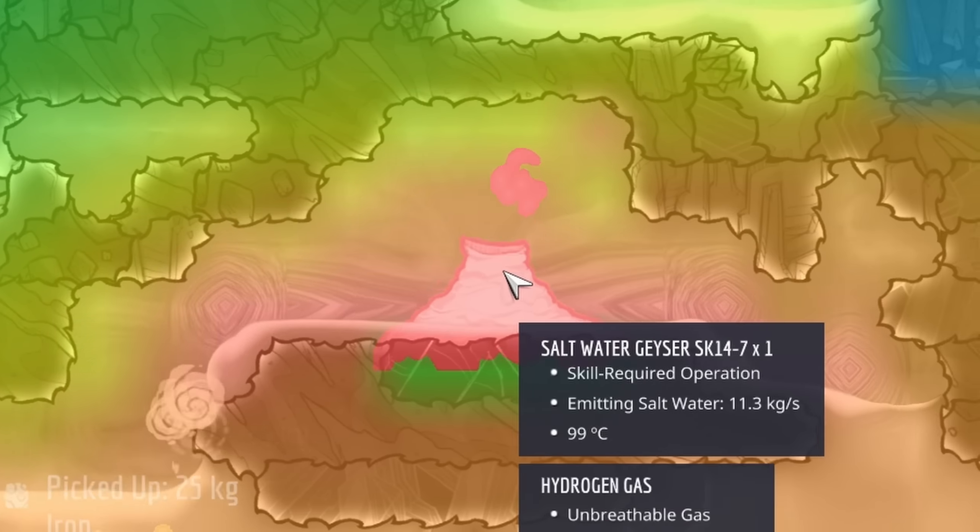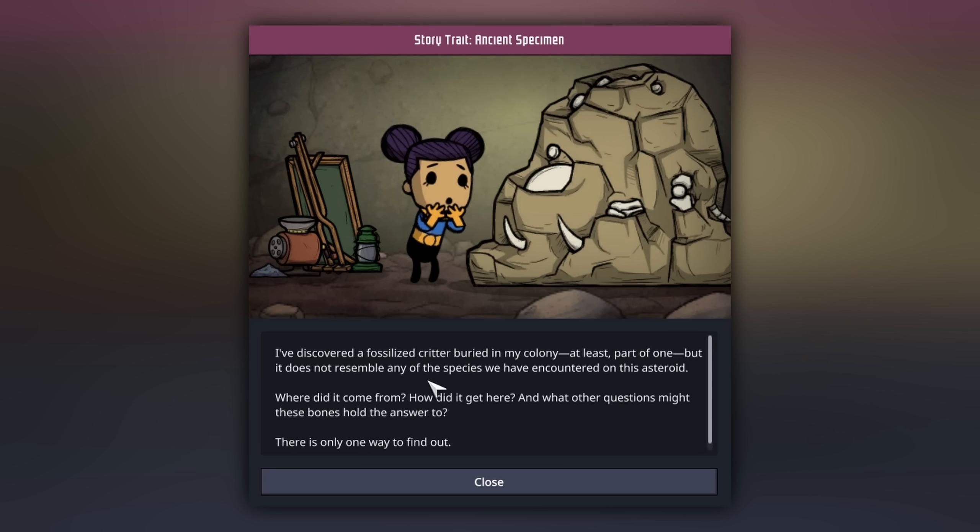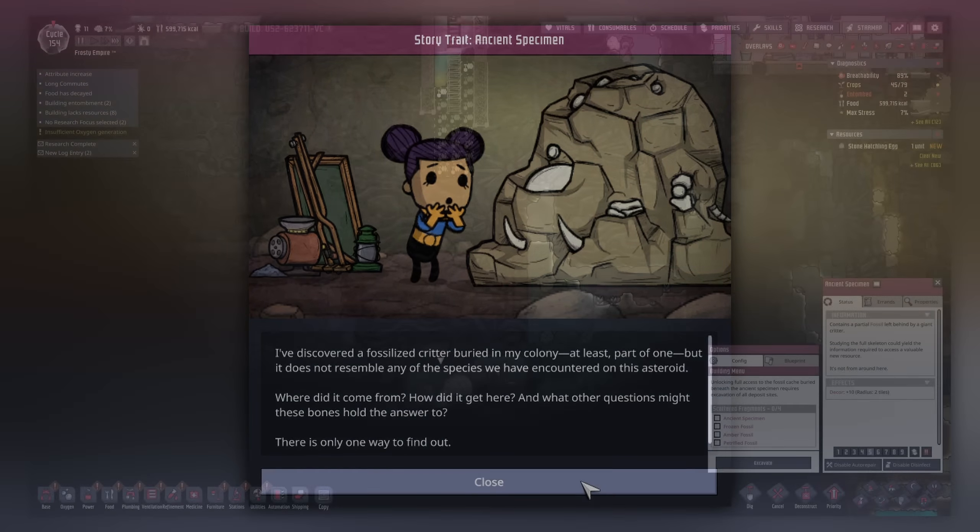At a thousand Celsius this turns into steam - that is great, but it's too cold outside. Building melted - of course. We can construct out of obsidian here. Going to get some insulated tiles. An ancient specimen: I've discovered a fossilized critter buried in my colony - at least part of one. It doesn't resemble any species we've encountered on this asteroid. We need to excavate this, but it's right in our path, which is horrible. Now that all of this has been insulated, dig deeper.